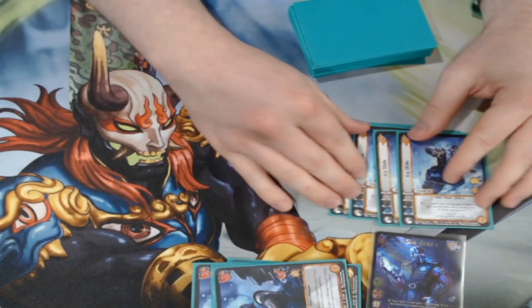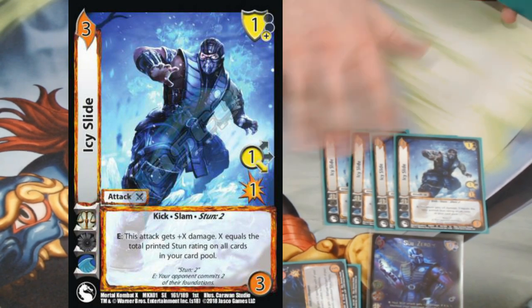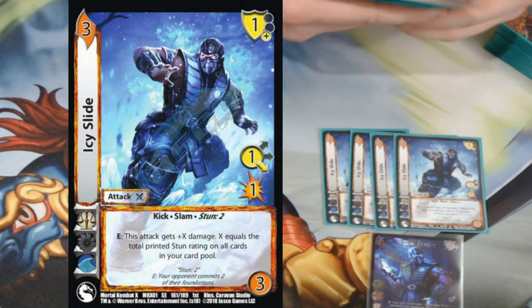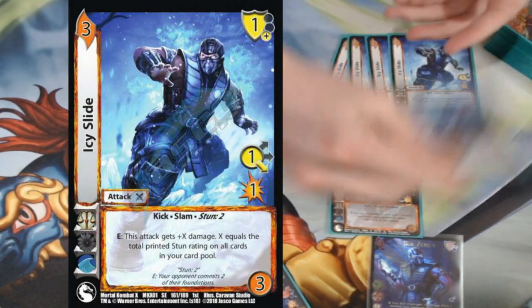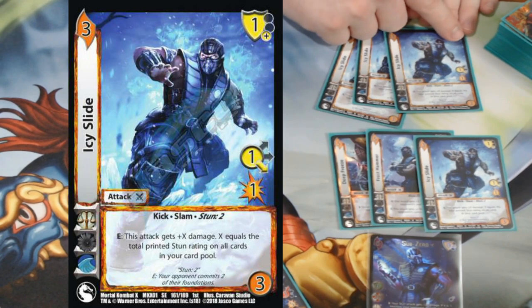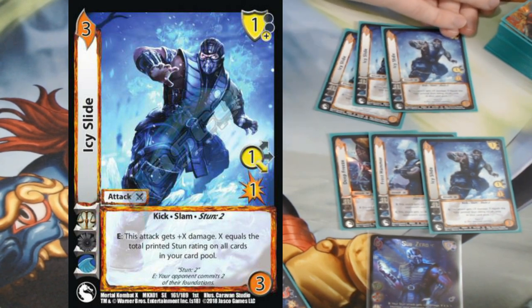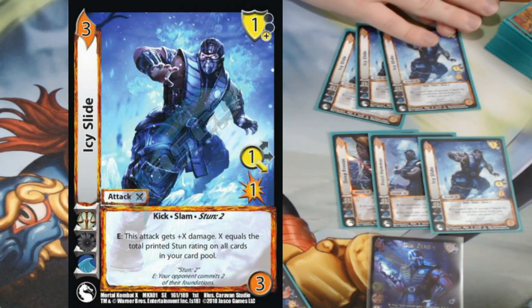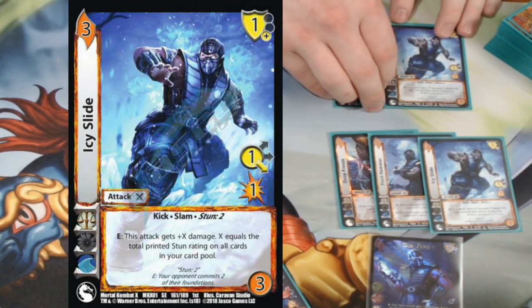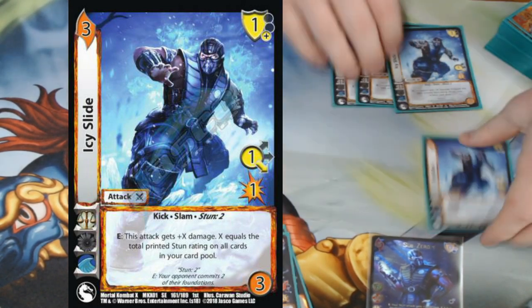A little easier to get damage on but a little easier to block is Icy Slide. This card gets plus X damage for each total printed stun rating on all cards in my card pool. The reason it's great is it's a three difficulty card referencing all printed cards in my card pool. If the Deep Freeze/Frost Hammer play happens, Icy Slide becomes eight damage as the third attack — they've committed a ton of cards, so they better have a good low block and a good mid block. We're definitely playing four of this card.